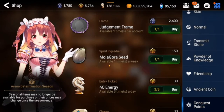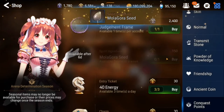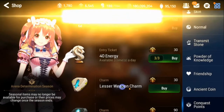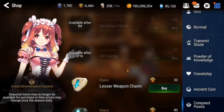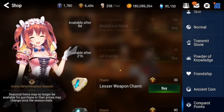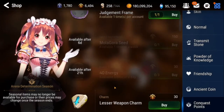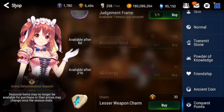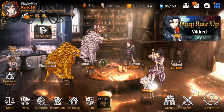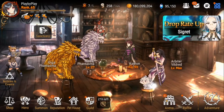Next up we get the Molagora seed - here's another Molagora that you can pick up. I always buy this as well as picking up all this energy here. It's a free 120 energy that you can use for farming hunts or whatever you want. Everything else I do not buy with conquest points. Conquest points you get from doing arena - it's just another currency from your weekly arena rewards.